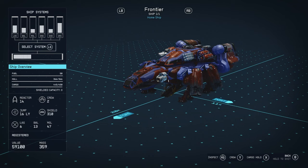Moving on to the ship menu in the bottom left — on the left you've got ship systems where you can move energy to different parts of your ship, to maybe make your lasers stronger, make your engine faster, or use a grav drive.